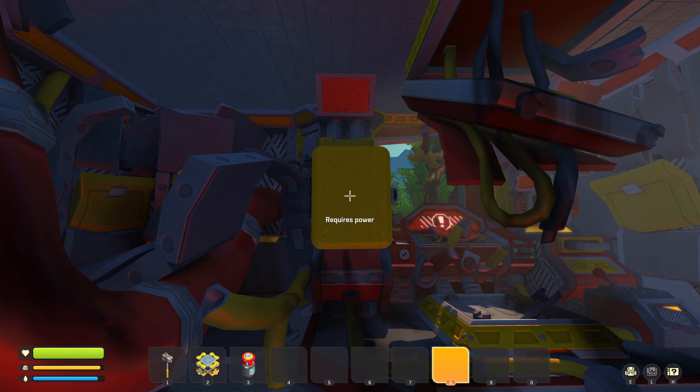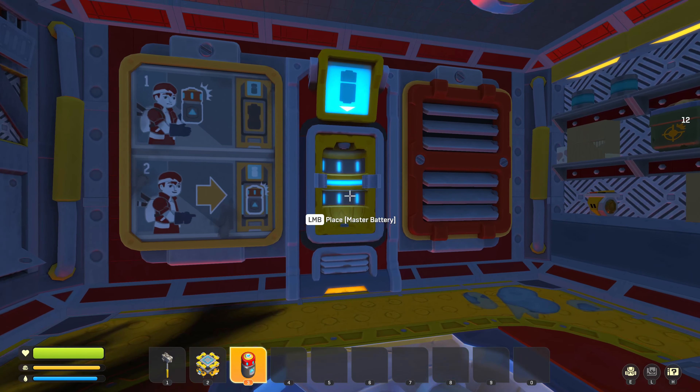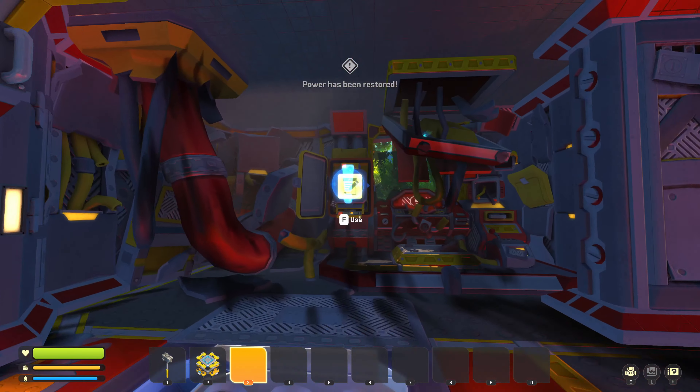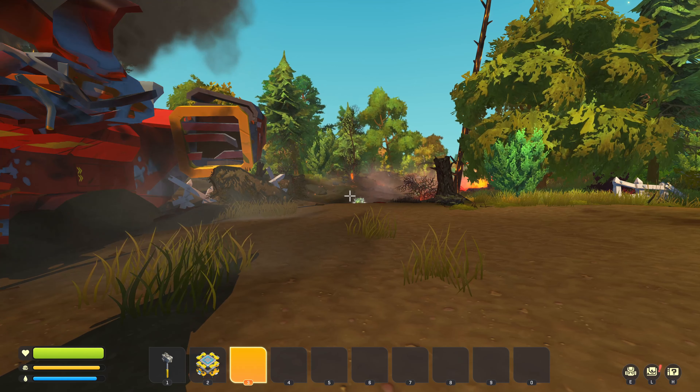Remember this useless box? Head only to the other thing that does nothing if you feel like paying respects. If we insert the master battery we can open this box and get the logbook. We can open the logbook with L.